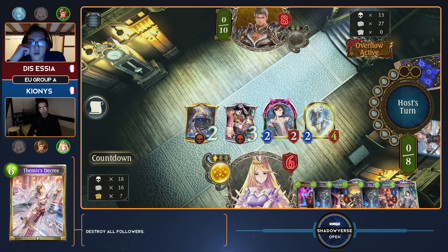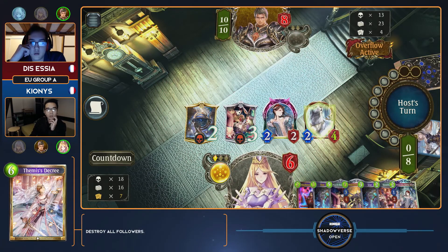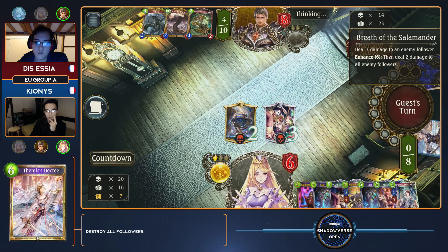Unfortunately, Kionis still has yet to in two games — perhaps over 40 draws — seen a single copy of his Seraph. And like a champion, he did draw a Genesis Dragon, with Kionis riding high on the wards that he does have in his deck. Not dead yet. Very fortunate for Essia there finding the Breath of Salamander.